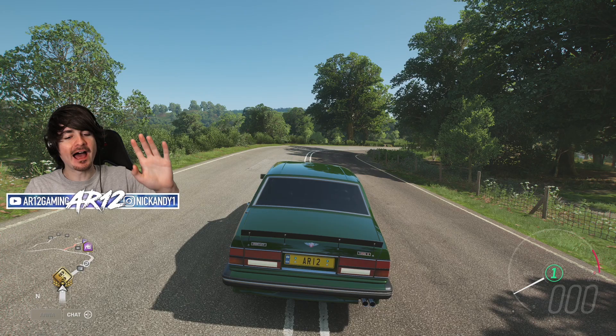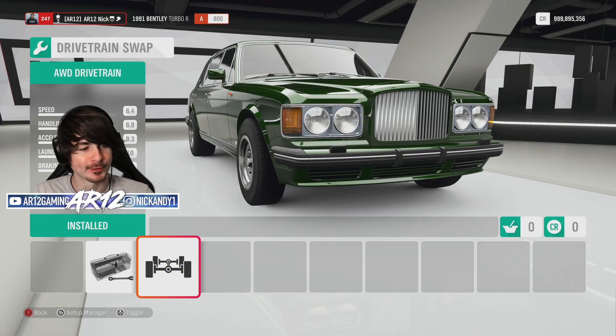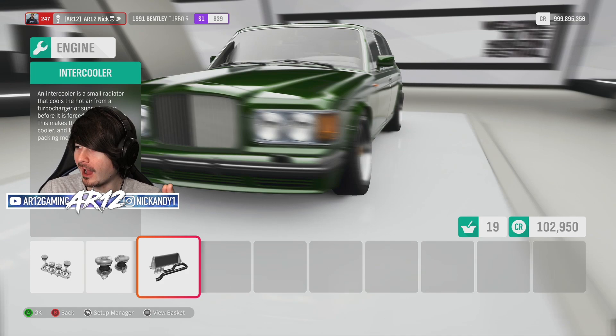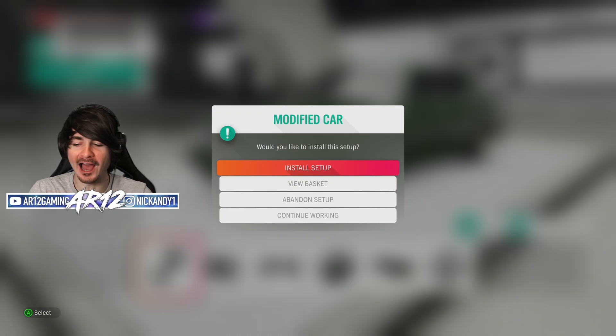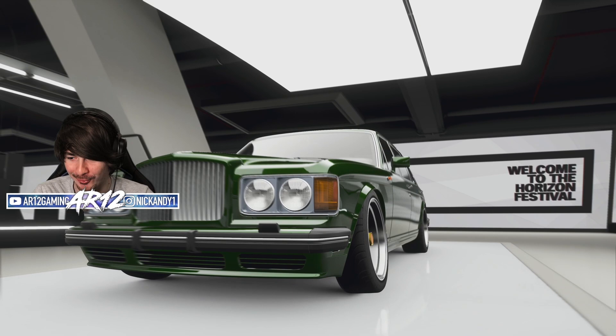I have one more thing I want to do to this car — we're going to go back to rear wheel drive. If you ever wanted to play GTA in Forza Horizon 4, I've got the perfect car for you. After all of our upgrades — 1,500 horsepower Bentley. That is so good. 90s gangster.